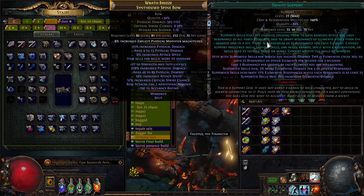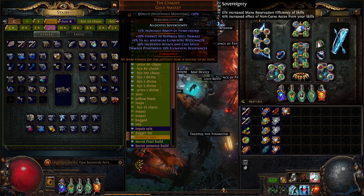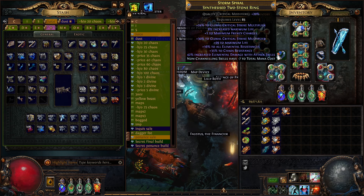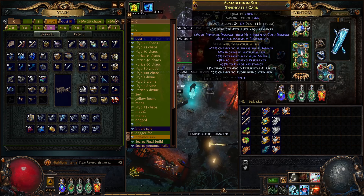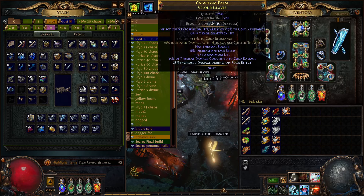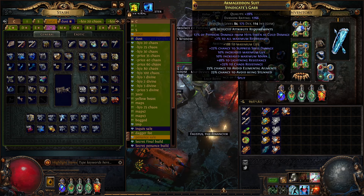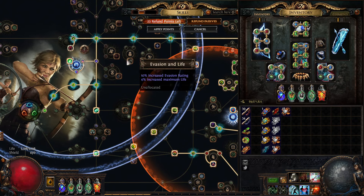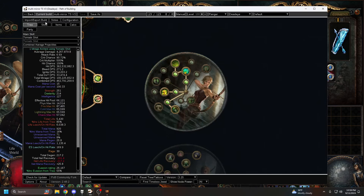For the gear: mirror bow, mirror quiver, Heat Shiver of course, Utmost Intellect — not needed — two mirror rings as well, also not needed. You can play this build with zero mirror rings, or with one mirror ring and use Kalandra's Touch. Self-crafted chest, boots, and gloves with the abyss sockets — the abyss sockets are very important because that's where you're getting lightning damage to bows for Oath of Spring. We are also not stun immune by default, but you can get stun avoidance by speccing into certain nodes and getting tattoos. Headhunter of course, and that's pretty much the gear overview.